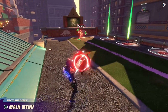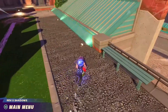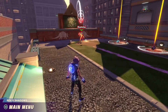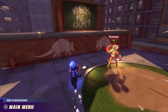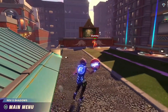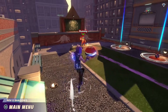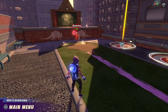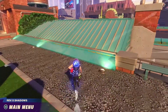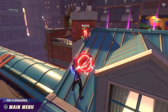To get the best curve and lob, you do want to charge up your throw as much as possible. If you just throw it while you jump, a lot of the time it just kind of goes straight - see, that's what I usually see when you don't charge it up. So definitely charge it up to get the most out of it.